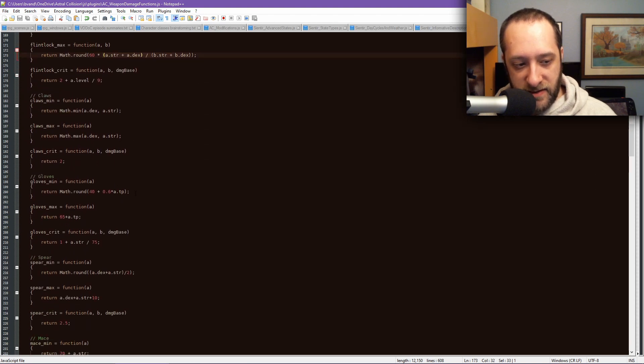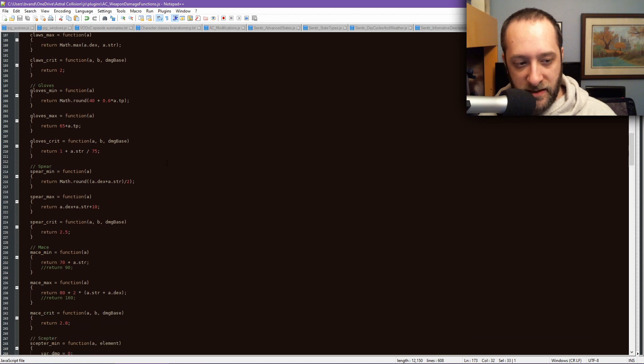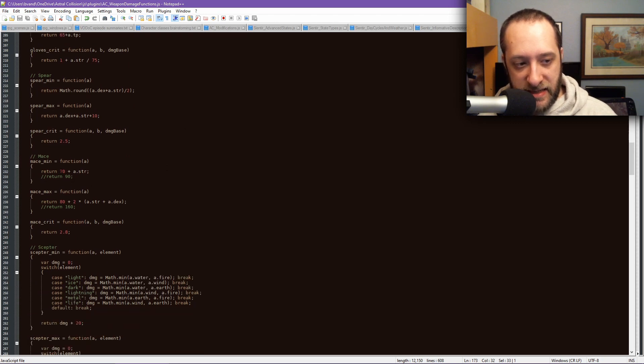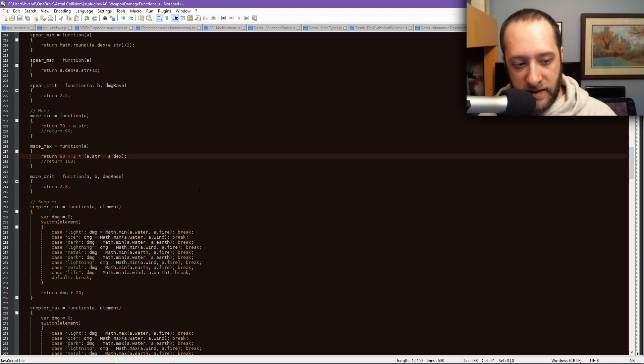Claws and gloves are the same as they have been — the gloves have set damage values plus some amount of your TP. The spear works as kind of an average of your physical attack stats. The mace just has a really high damage amount — 70 plus your strength, 80 plus two times the sum of your strength and dexterity — but it comes with reduced accuracy, meaning it's more likely to hit lower instead of higher.